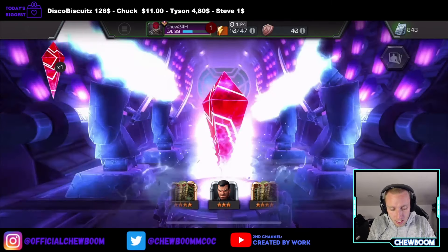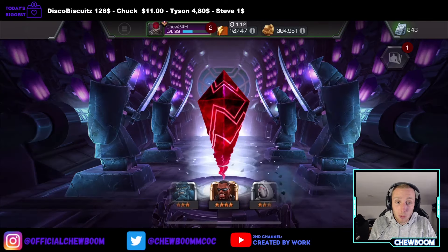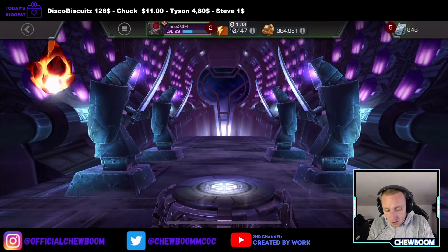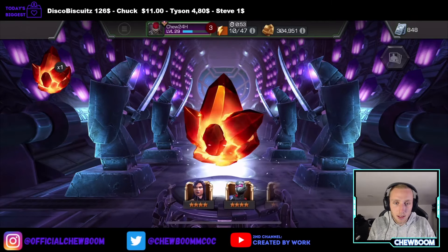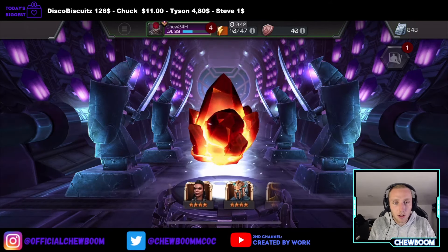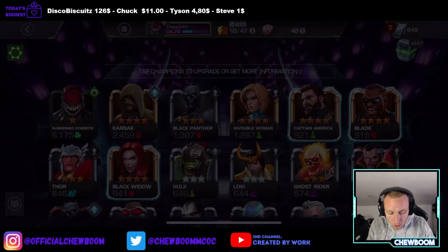I stopped and had something to eat and did some other stuff that had to be done, but we're back and still going at it. We'll see how far we can actually get this account in one day. 4-star Blade — let's go! I'm actually kind of sad that I used some stuff on Karnak now, because we're actually getting more 4-stars than I thought we would. Let's open these two — it's not bad, not bad. We got a lot of mystic 3-stars and a lot of skill 4-stars for some reason, but I'm very okay with Blade.